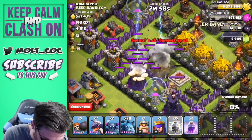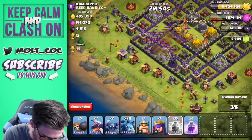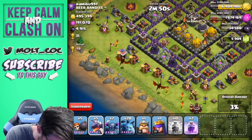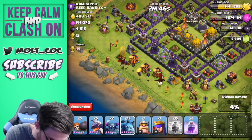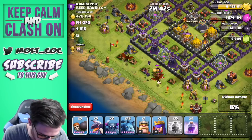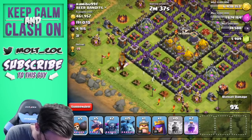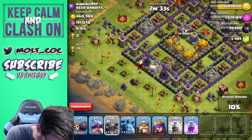Let's go ahead and drop off first — we're gonna take out this air defense right here with those lightning spells. It almost took out that mortar for us too. Let's drop off two dragons and a couple of minions right here to help clear this area. We're gonna get in here and go to town — this is gonna be an awesome raid, I can already feel it. Hopefully we can get in there to that gold.